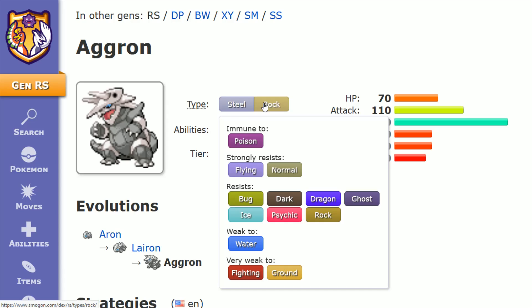It also resists things like bug, dark, dragon, ghost, ice, psychic, and rock. So a lot of things that Aggron's Steel and Rock typing leaves it resistant to.